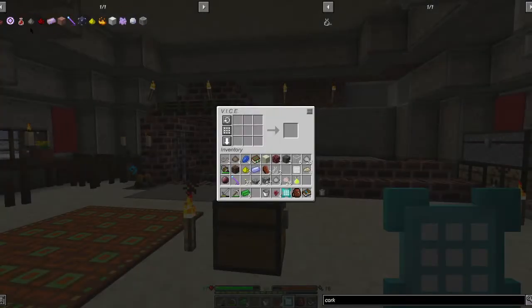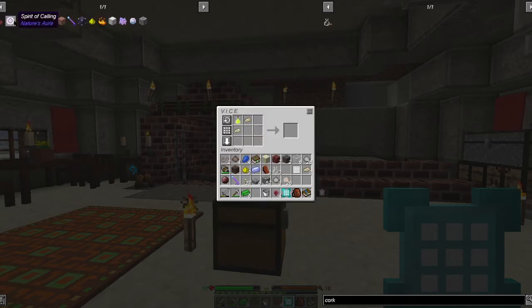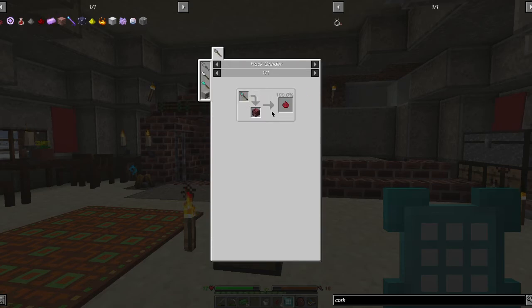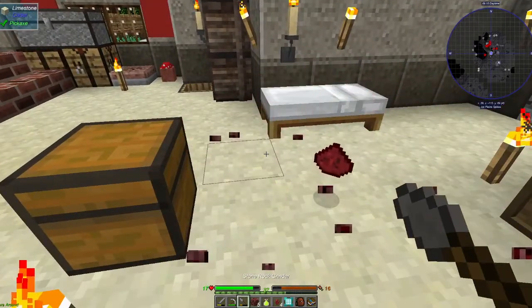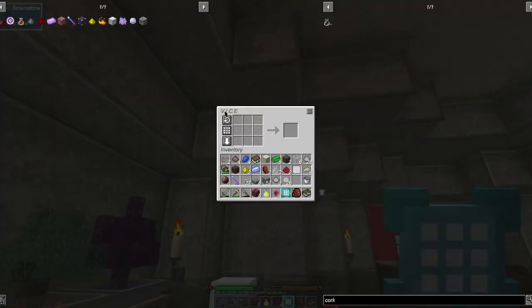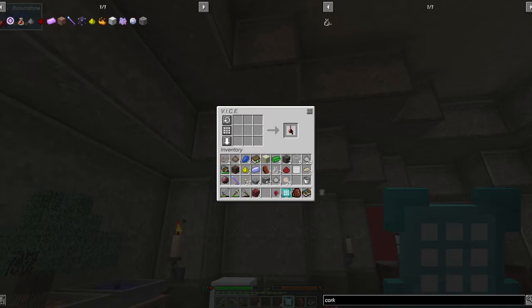We need the crushed netherrack — that's why I have netherrack on me. Let's put a couple of these down and use our rock grinder. There we go, that will get us what we need. Super cool. Got ourselves a bottled ghost!